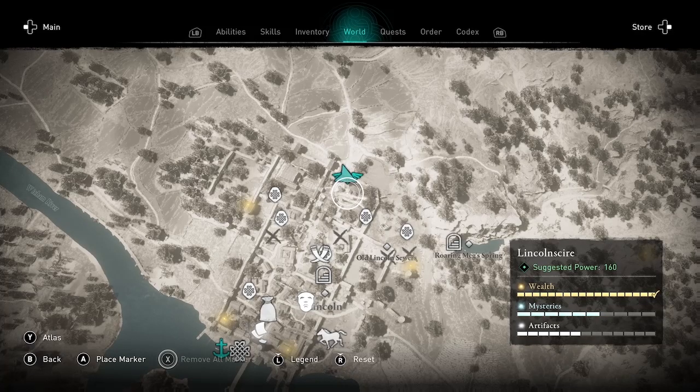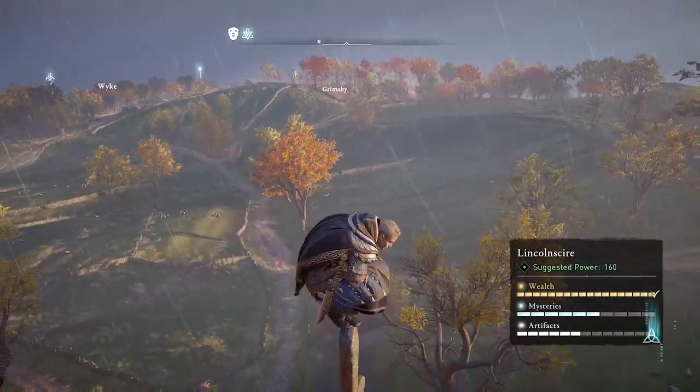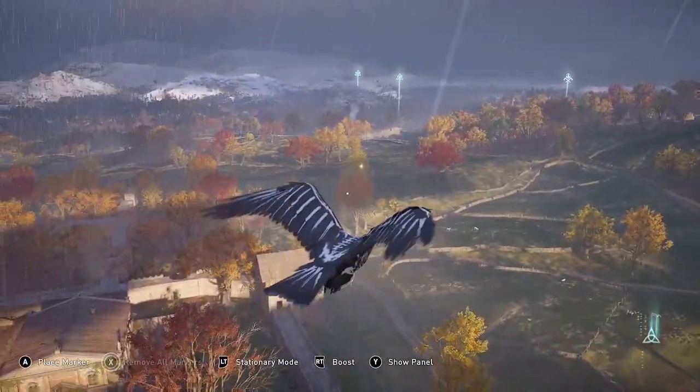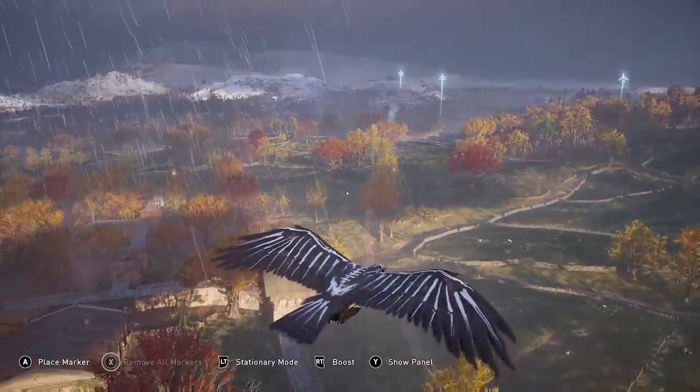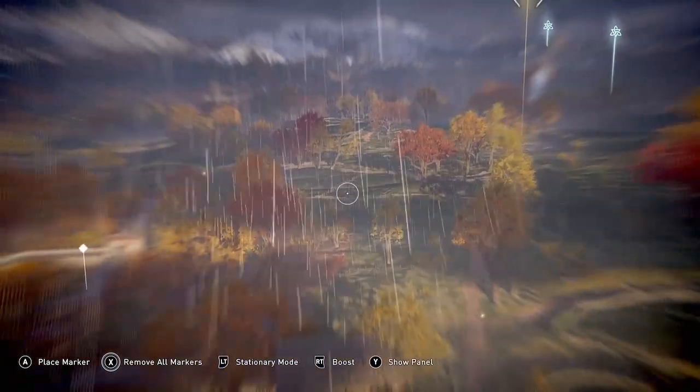Welcome to Assassin's Creed Valhalla. I'm Amber, sharing a glitch that lets you get two ingots from the same patrol. This will make ingot farming twice as efficient — you'll get double tungsten, nickel, and carbon.